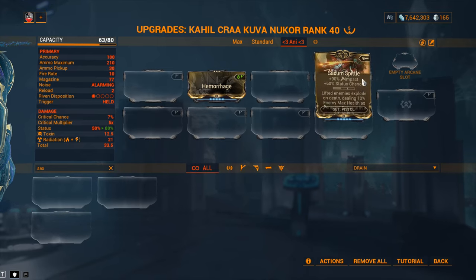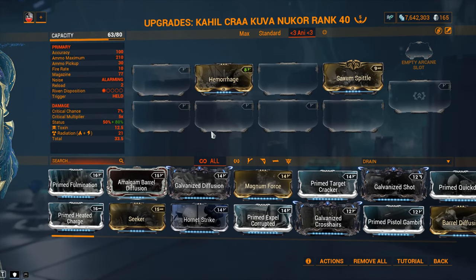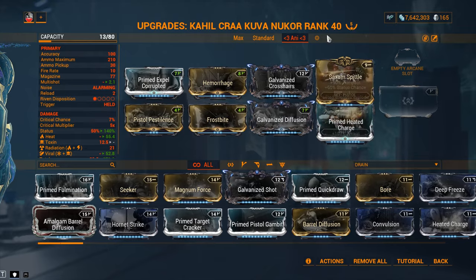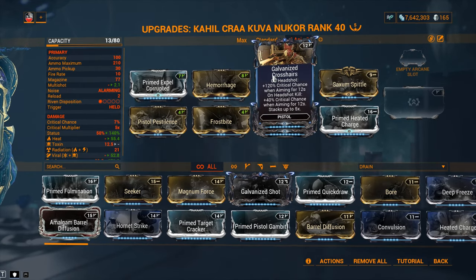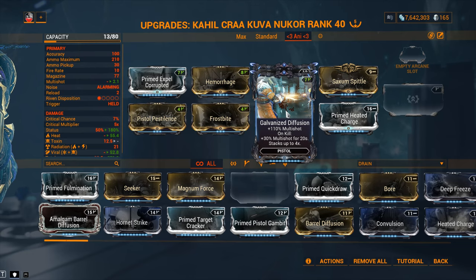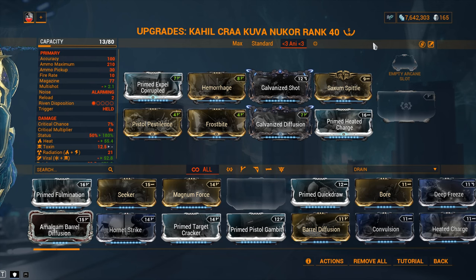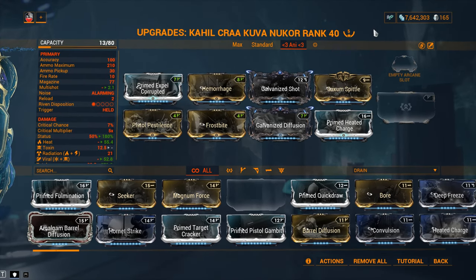You go with Saxum Spittle - you get that 90% extra impact over the base radiation of the weapon. And the rest of the build needs to look something like this: Vital Sense with Pistol Pestilence, Frostbite, and Heated Charge. Fantastic idea to get yourself that Vital Heat and slash from Hemorrhage plus Saxum Spittle. Saxum Spittle increases the value of your impact so you can get more slashes and reach a decent number of slash procs on your target. Of course, you gotta have Galvanized Shot on the weapon and Galvanized Diffusion as well. Galvanized Shot is fully functional on the Kuva Nukor.